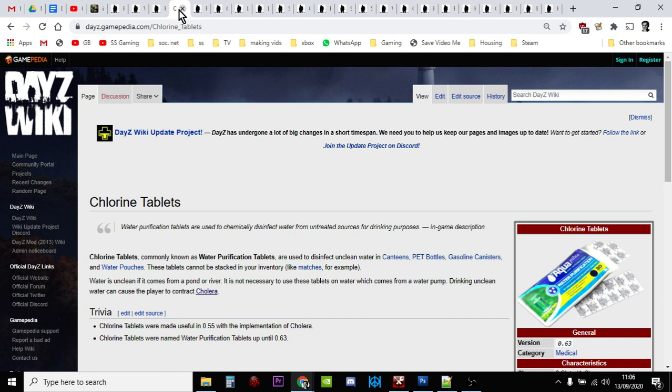Chlorine tablets: if you find some, you can fill a water bottle, canteen, or cooking pot from a river, pond, lake, or ornamental pond, then combine it with the chlorine tablets to purify the water. On console, hold the water bottle in your hand, go into inventory, highlight the chlorine tablets, press the combine button, and confirm on screen. On PC, drag the chlorine tablet onto the item in your hand in the combine box. That will clean the water and make it safe. I'd always recommend carrying some chlorine tablets as it means you don't have to rely on water pumps.